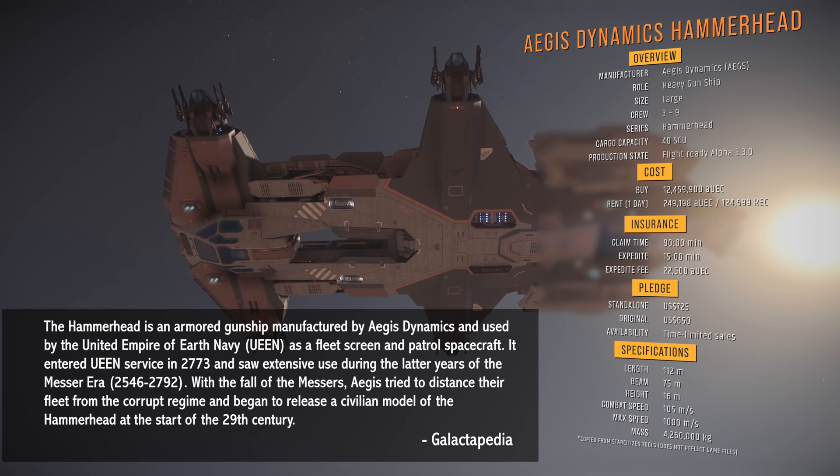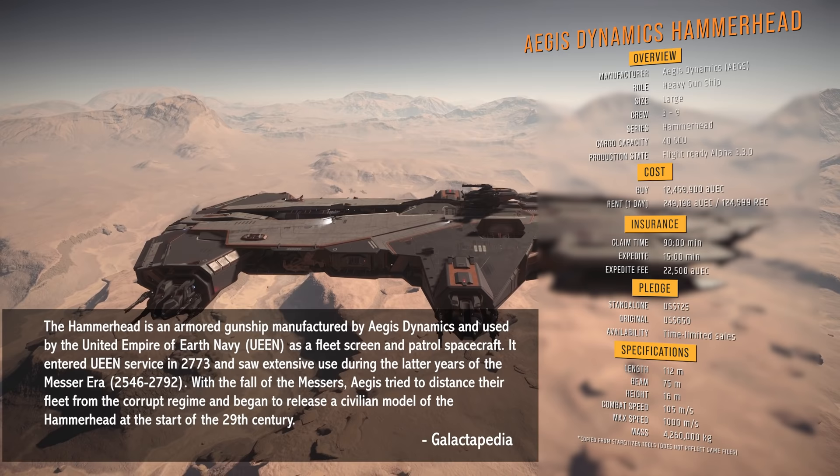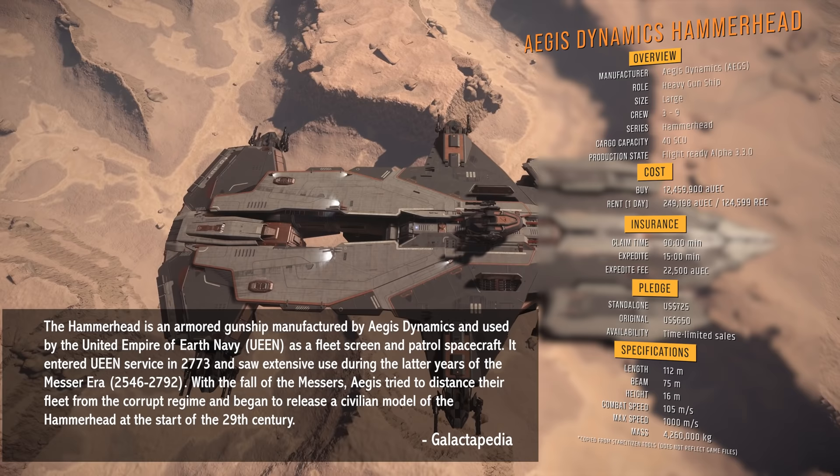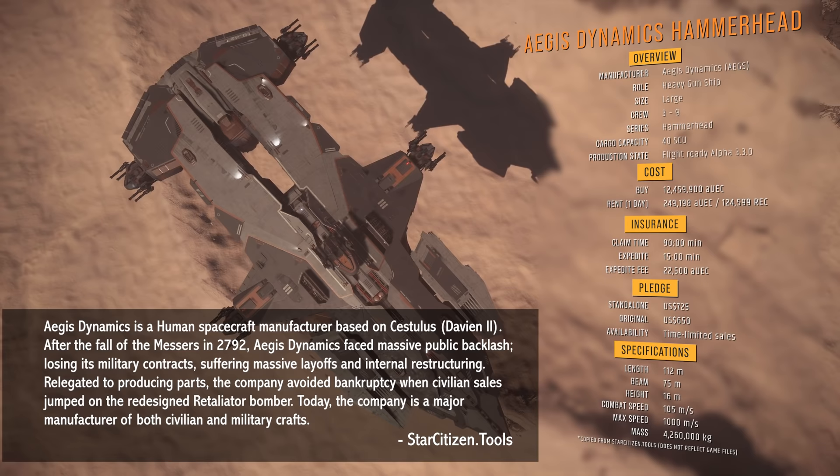The Hammerhead is an armored gunship manufactured by Aegis Dynamics and used by the United Empire of Earth Navy as a fleet screen and patrol spacecraft. It entered UEE service in 2773 and saw extensive use during the latter years of the Messer era. With the fall of the Messers, Aegis tried to distance their fleet from the corrupt regime and began to release a civilian model of the Hammerhead at the start of the 29th century.